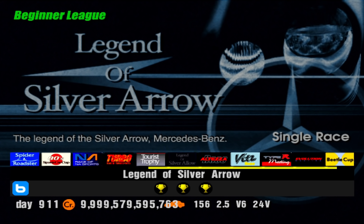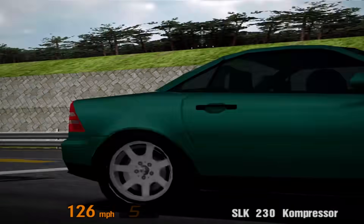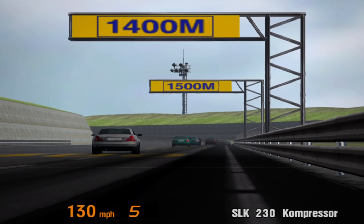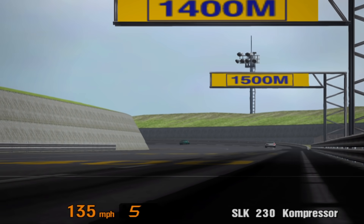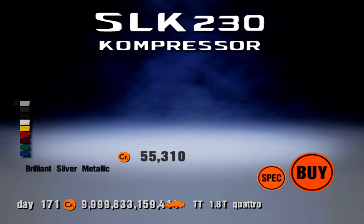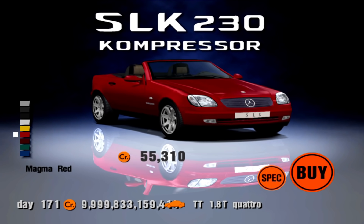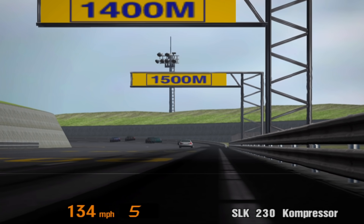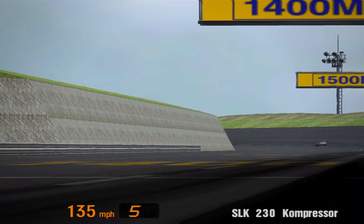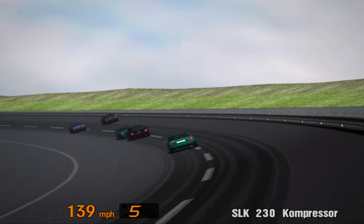Our next championship is the Legend of Silver Arrow — Mercedes-Benz cars only. Three races here at Test Course, Trial Mountain Reverse and Rome Circuit Reverse. The prize car is, surprising nobody, a Mercedes-Benz — specifically a Mercedes-Benz SLK 230 Compressor, available in the following colours: Brilliant Silver Metallic, Obsidian Black Metallic, Black, Firm White, Yellowstone, Magma Red, Amber Red Metallic, Vivianite Green Metallic and Linerite Blue Metallic. All these colours are available to purchase at the Mercedes-Benz dealership, so the only unique quality about this car is its horsepower — 192 for the prize car and 186 when bought from the dealership.